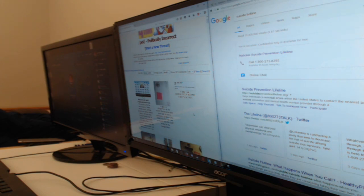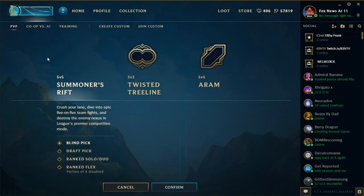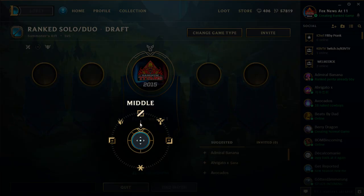Once your pre-game prep is complete, there are a few more things you have to do before you actually queue up for a game. The first is deciding which role you want to play. As of now, there are 4 different playable roles: mid, top, jungle, and support. I'd recommend trying each of them out to decide which one you hate the least.